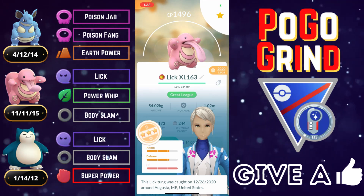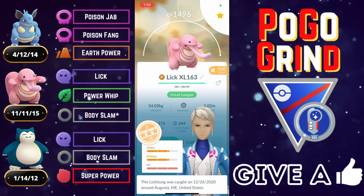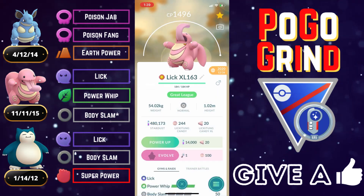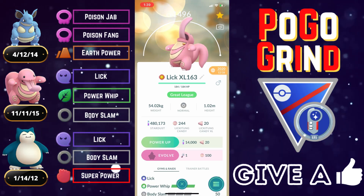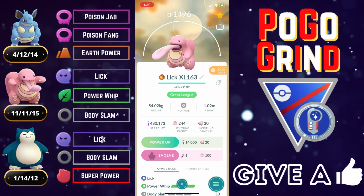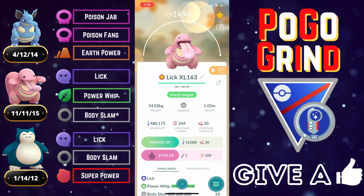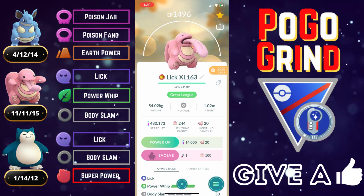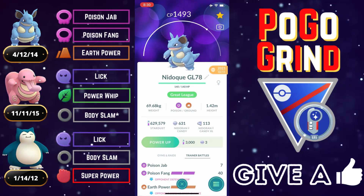Lickitung on the safe swap is amazing because even if they counter-swap you with a Fighting-type or some other counter, Lickitung is so bulky it can just hang in there and oftentimes flip switch advantage. Lickitung is also ranked number one overall on PB Poke in the Kanto Cup, and for good reason — with that extreme bulk it can Body Slam spam its way to victory. We've got Nidoqueen on the lead.